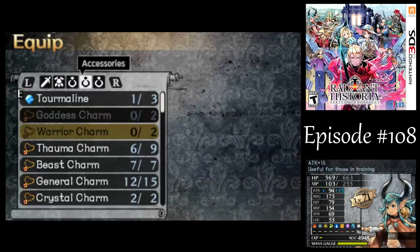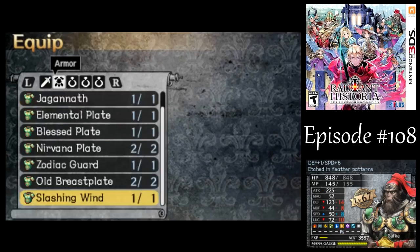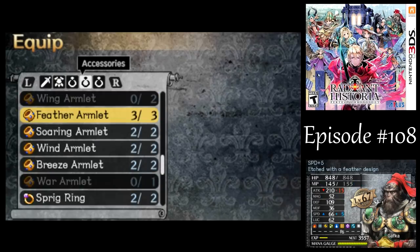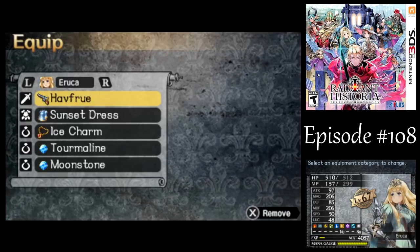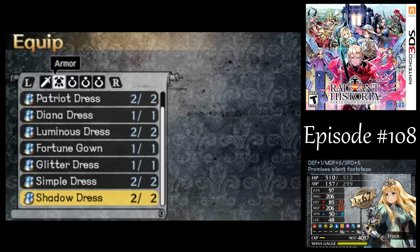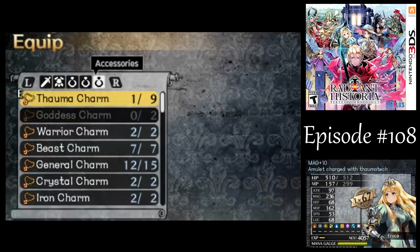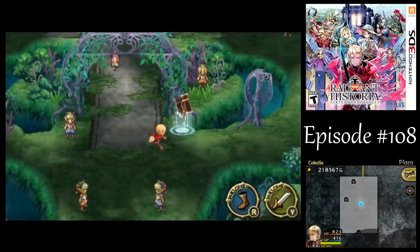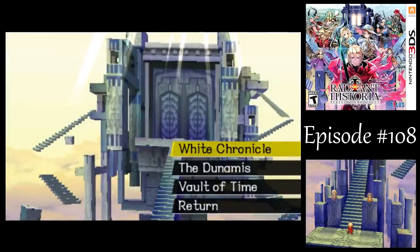I'll give Marco the Demonic Plate, and we need the War Arm to help us out with some of these new enemies. Rosh I will actually be using, so let's keep him on the Fulgur, give him the Redrid for a little more speed. I don't want to give him General Armlets, because he needs a lot more speed — instead let's go Sky Armlets. For Gafka, he's also going to be in my party, and I need a lot of speed on him, so let's go back to the Slashing Wind — I've got so much mileage out of that thing — and let's get Feather Armlets. For Erica, keep her on the Havfru, but let's give her a bit of a luck boost and some Thauma charms. To get back to the Red Quarter, you just go to that one node in the timeline — you can just leave and re-enter whenever you want.